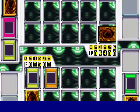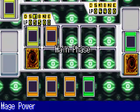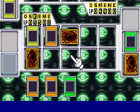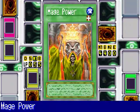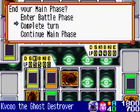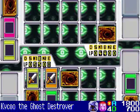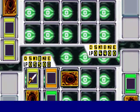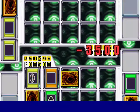Only one face-down defense monster, so it looks like they don't have a strong enough monster to take on my Cyber Tech Alligator. So I set my Big Shield Gardna. And now I equip my Cyber Tech Alligator with Mage Power, increasing his attack and defense by 1000 points. So Kiku, get rid of that defense monster — your Grand Tiki Elder is destroyed. Cyber Tech Alligator directly attacks for 3,500 points.